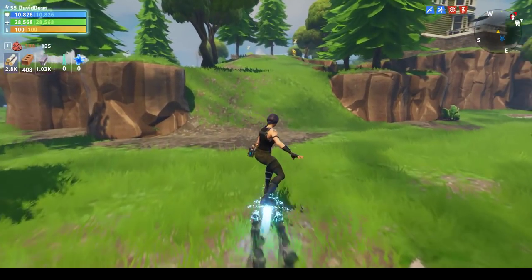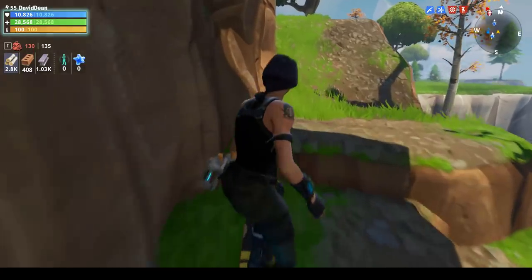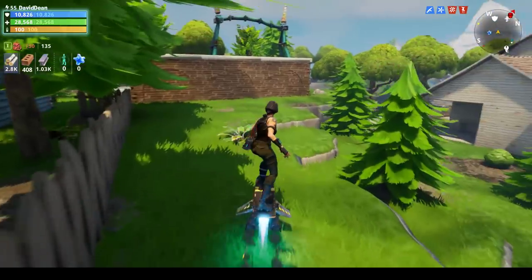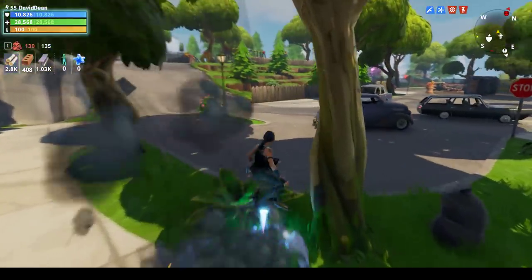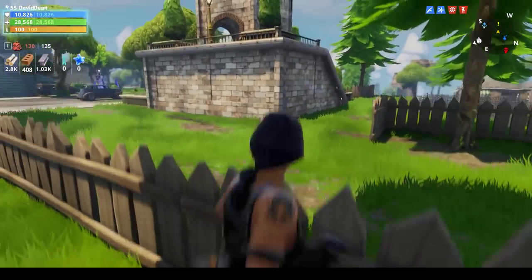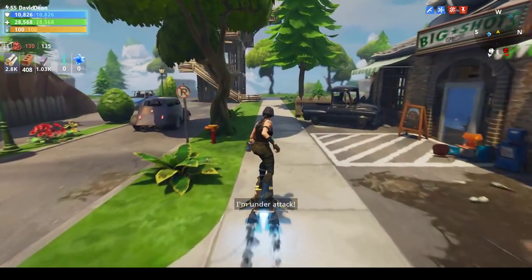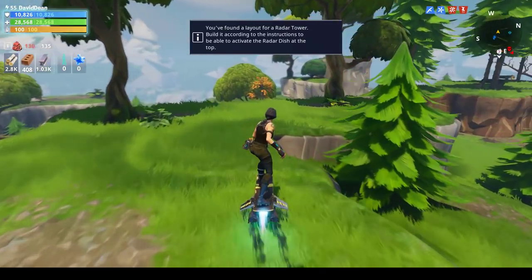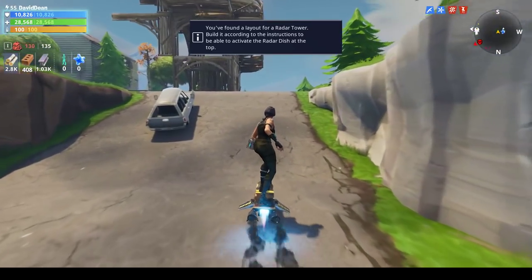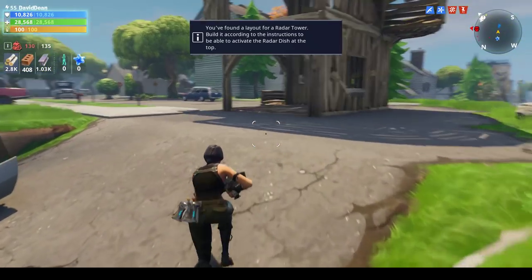There's an etiquette around storm chests — some people run over right away but most others will wait. In a build-the-radar mission, once three radars are done, if somebody calls out a storm chest people will run over and do it. Same with survivors: once you have six survivors saved, people are more willing to band together for the storm chest. People usually want to focus on mission requirements first.